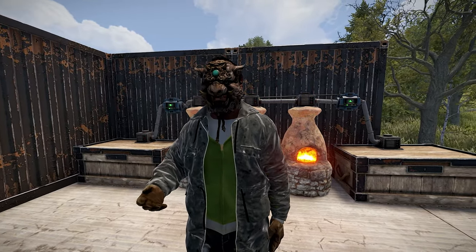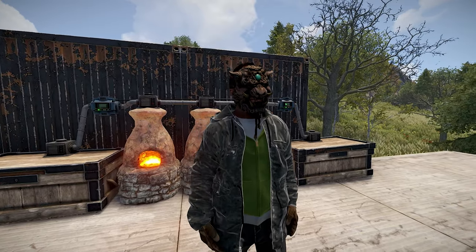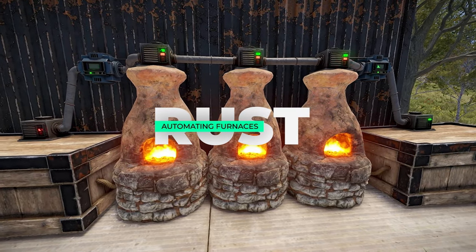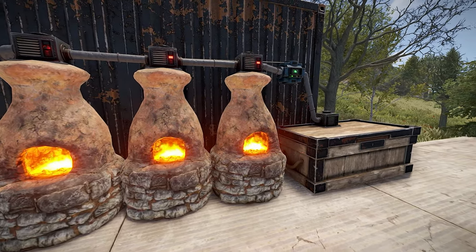Have you ever wanted to simply drop your raw resources off and come back a bit later to a bin full of cooked resources? Well, you're in luck. Today we are going to quickly cover the automation of your furnaces. The name's Sledge, and I'm going to help you improve your base's efficiency.